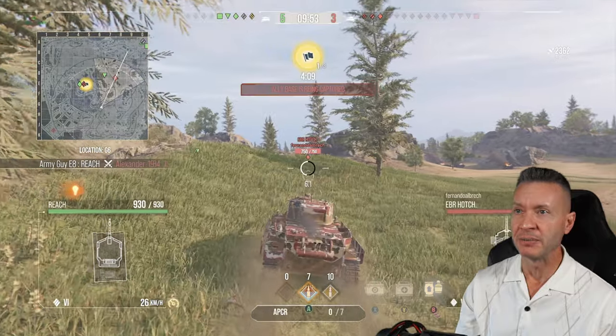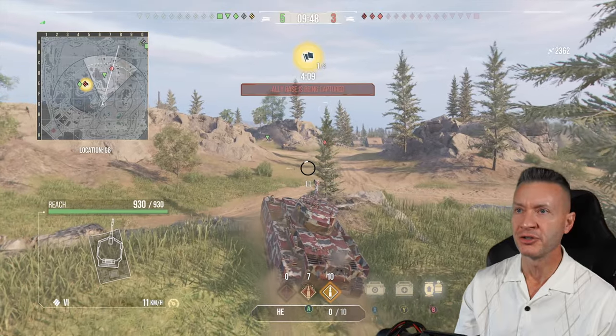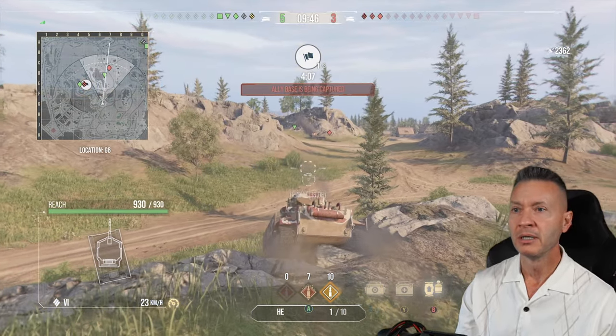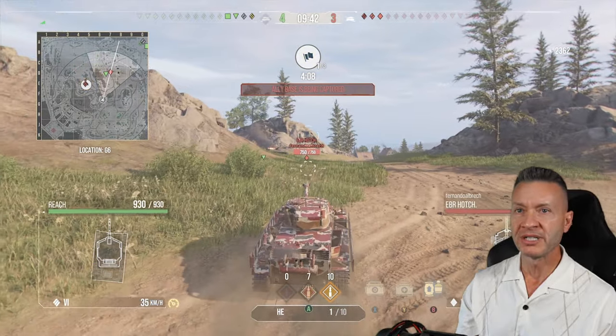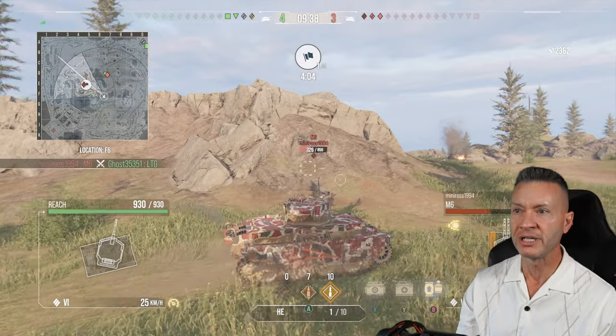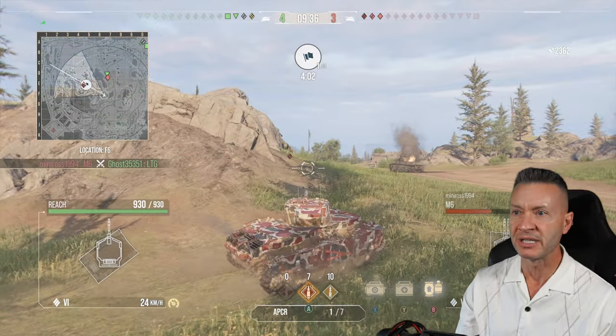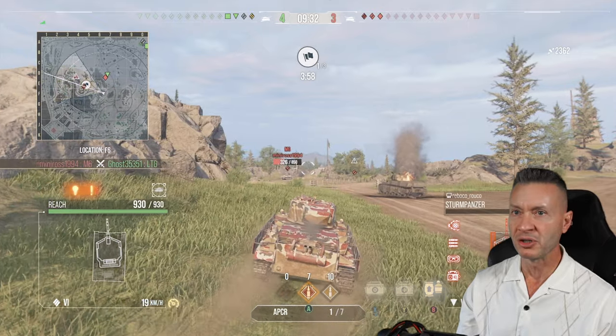We're up by two, but we have an AFK medium tank at the spawn, so we're basically only up by one. Let's see if we can help reset the cap — the light tank is gone on the green team. They've got an M6 heavy tank.